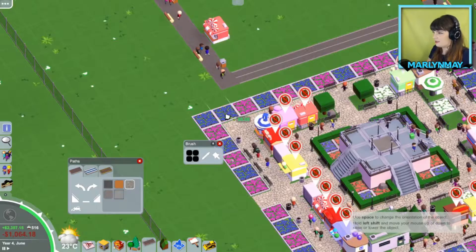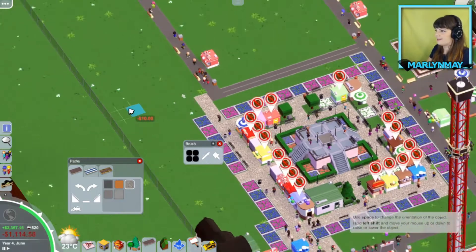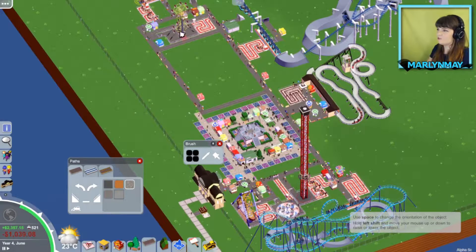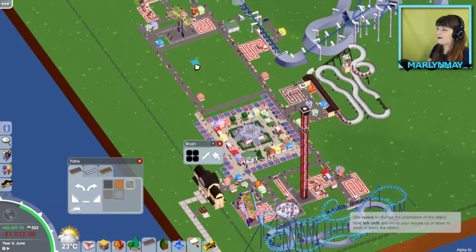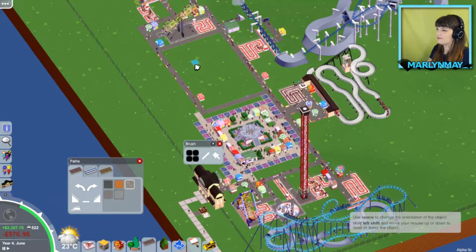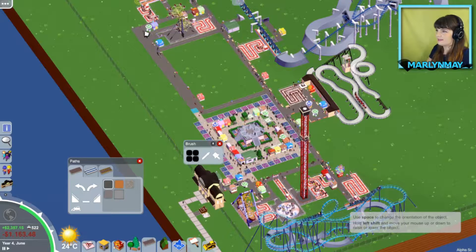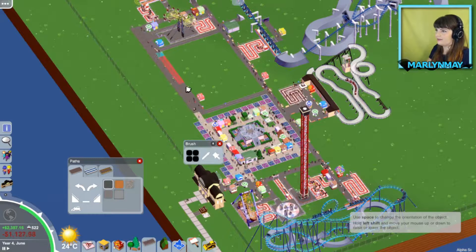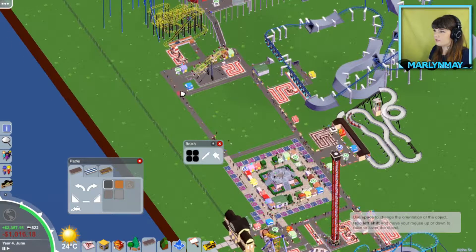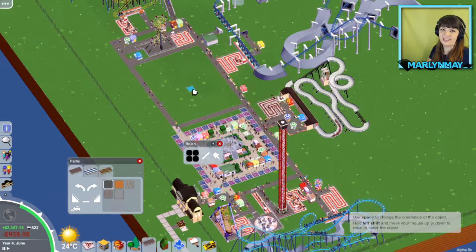I kind of want my pathway to continue. Yeah, okay. So I added that because I felt like I needed to fill in this space right here a little bit more. Hopefully that works. My walkway looks a little strange now, so I kind of want to lengthen it. I'm not getting rid of all this. Pardon my French. My little store. So that looks a little bit better. I still need something else to fill in here.